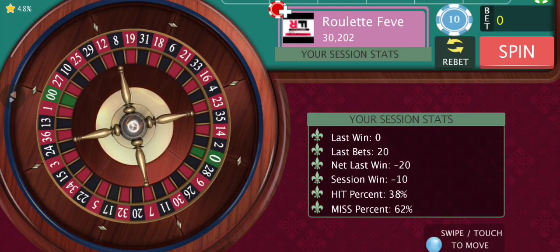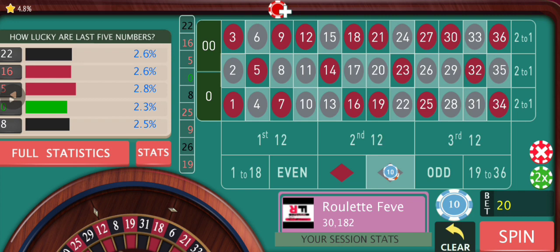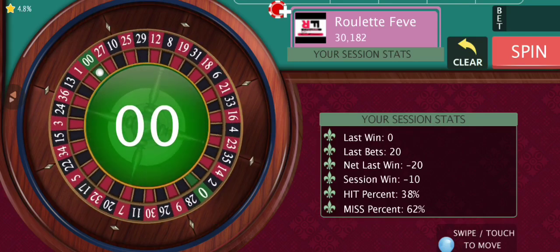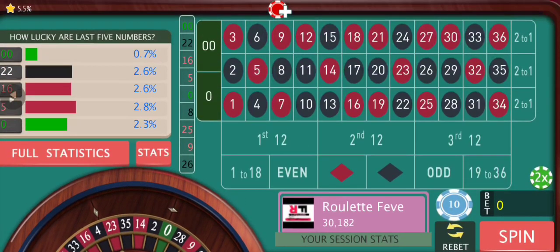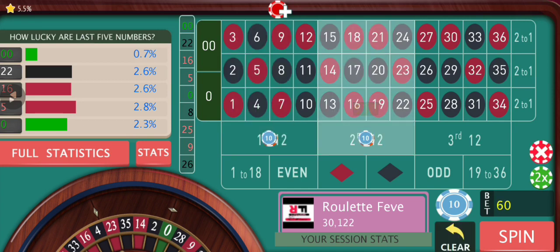The last base bet was $20 and we are following the sequence, so now it's going to be on black with $20. If we lose this one, we're going to go to dozens. We lose, so we are going to go to dozens. The last two numbers were the second and first dozen. We are down by 60 in this case, so we are going to divide our bets into two steps — $30 on the first dozen and $30 on the second dozen.